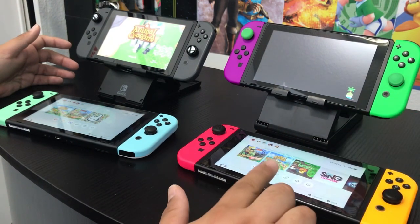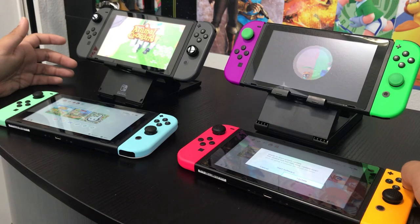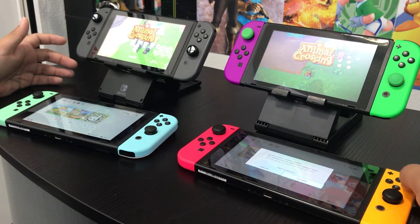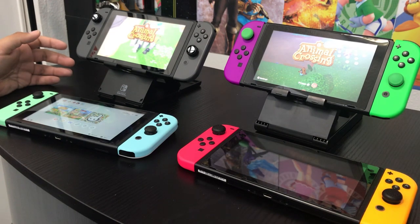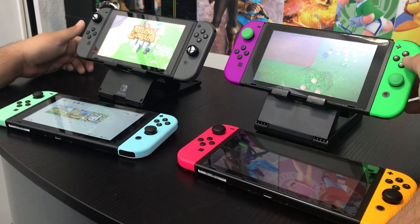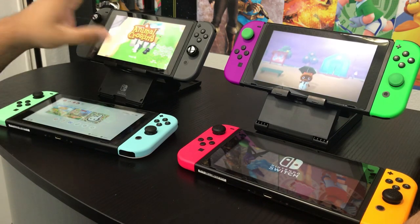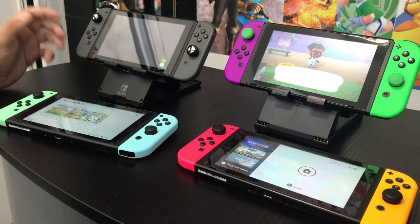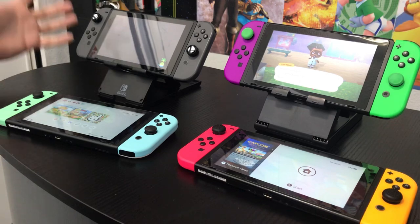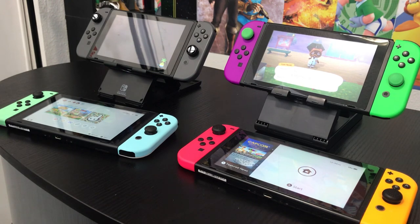And then we'll do the same thing with this Switch here — this is another Switch game sharing with my profile, my daughter Daphne's Switch. So this is my daughter Lorelei's island, and then this is my island. Right off the bat, my island is sunny and her island is rainy — completely random. So even though they're being used under my purchase, my digital Animal Crossing purchase, it's the same game.